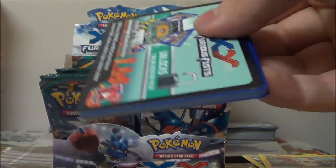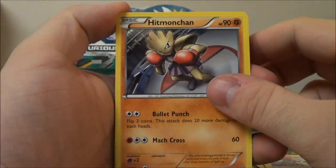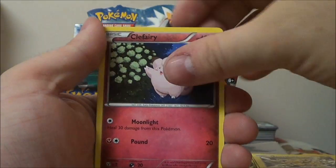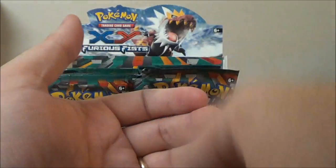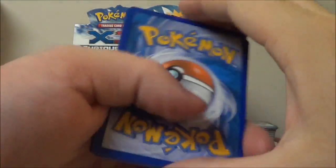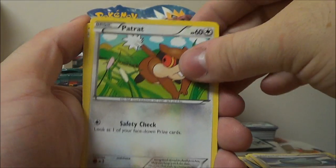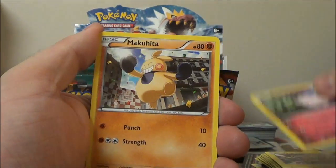I guess if I could expect one thing that we already have, it would honestly probably be Seismitoad. What have we got here? Hitmonchan, Exeggutor, Poliwhirl, Patrat, Electabuzz, Clefairy, Makuhita, Drowzee, Reverse Amoura, and the wickedly talented Adele Dazeem. We have here a Poliwhirl and a Karina, Sail Fossil, Patrat, Electabuzz — I'm sorry if I'm going a little fast but we're over halfway through this case and we've seen all these cards already — Clefairy, Makuhita, Drowzee, Reverse Raichu, and Hariyama.